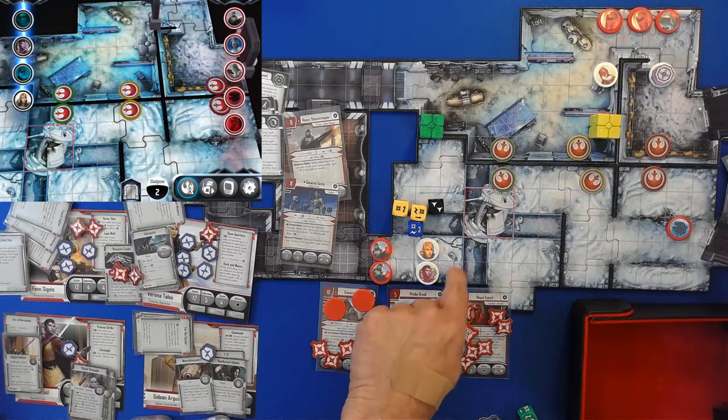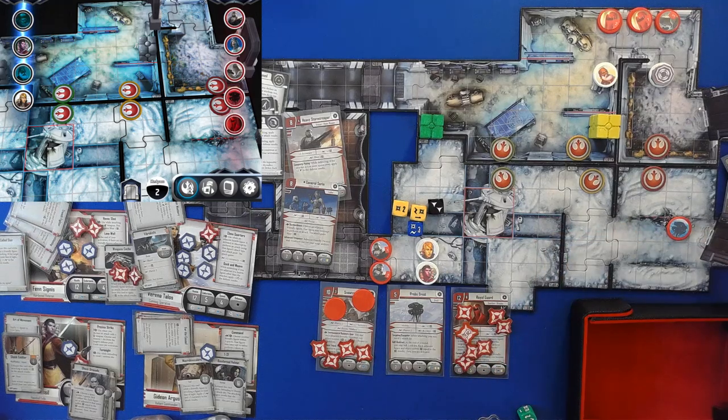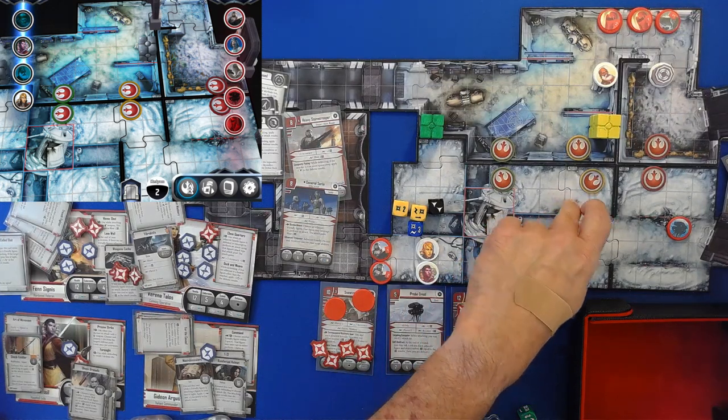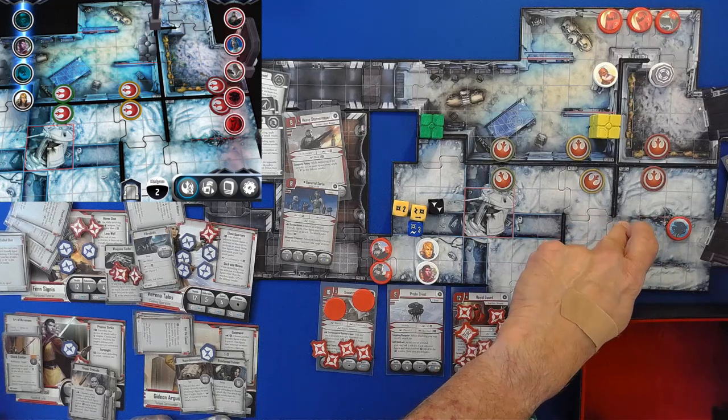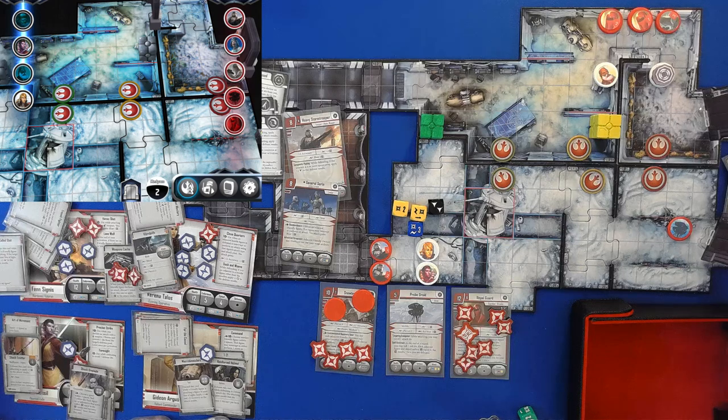We can move six — one through six — then one through four. We'll take two strain, giving us eight spaces — one through eight. I'm not going to worry about him because he's already moved this turn. We're going to deal with these guys. Snowtroopers are also left, so there's going to be some problems, but that's okay — we're all good.